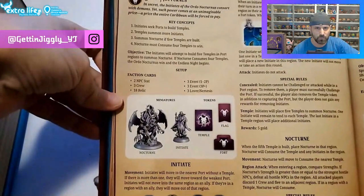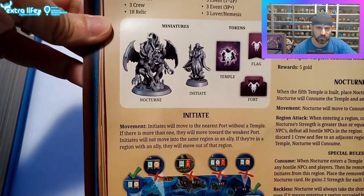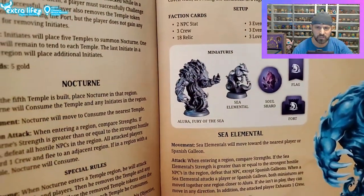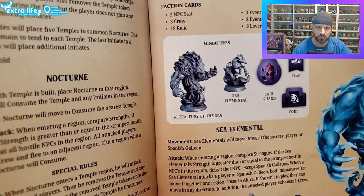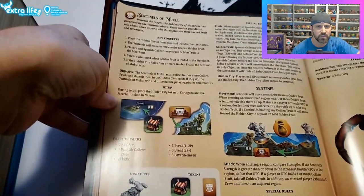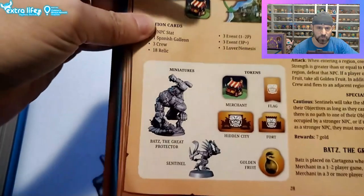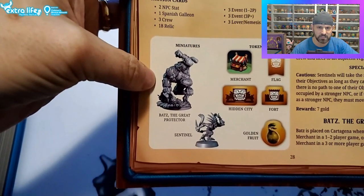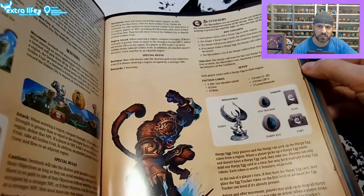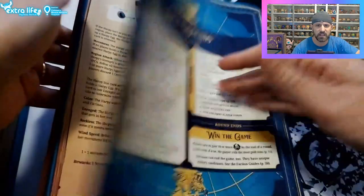We have Ordo Nocturnus - you've got this big demon-looking thing, the Nocturne, and then the Initiates. Then Sea Coven, which are Elementals - there's a Sea Elemental and Allura, Fury of the Sea. Next is Sentinels of Mukul, which was unlocked because of the campaign - you got Bats the Great Protector and the little Sentinels. And then the Sky Stalkers, which is the Harpy. That's the last one.